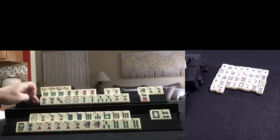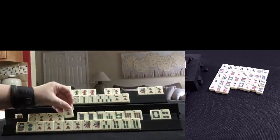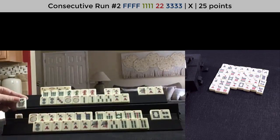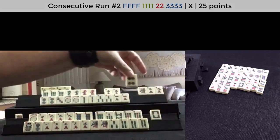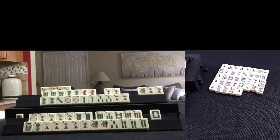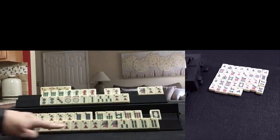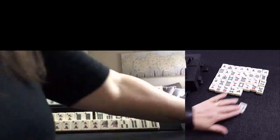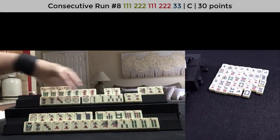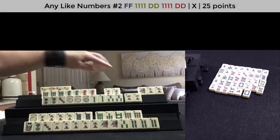Joker — very helpful. Six dot — we still need a flower. Nine crack. So we could do 7, 8, 9 if we can get some flowers — 7, 8, 9 mixed suits. Let's let the 4 dot go. North, 3 dot — 2, 3, 4, 5. We have a 3 — I think the white dragon can go. Joker — okay, so we need to pong in here. We're one away from ready there; with these jokers we don't need any jokers up here. Let's let the 1 BAM go.